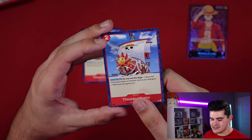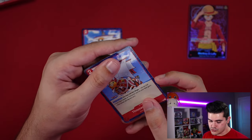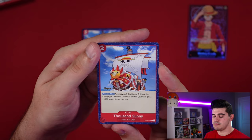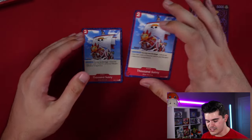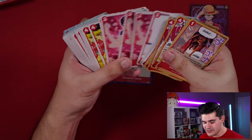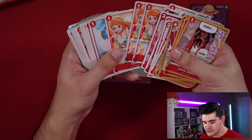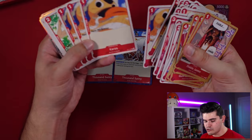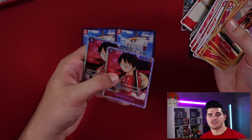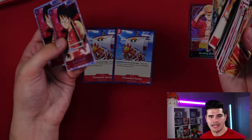There's also the Thousand Sunny 2-drop stage card: activate main, rest this stage, and one of your Straw Hat Crew type leaders or characters gains plus 1,000 power for the turn. It's another way to constantly pump up your characters — making Vivi or Karu more powerful or boosting unblockable attacks like Monkey D. Luffy's.